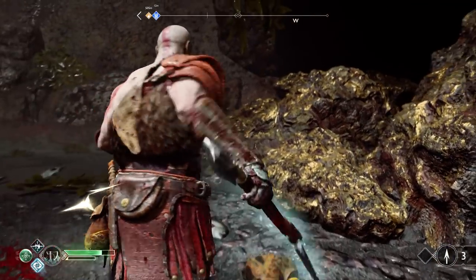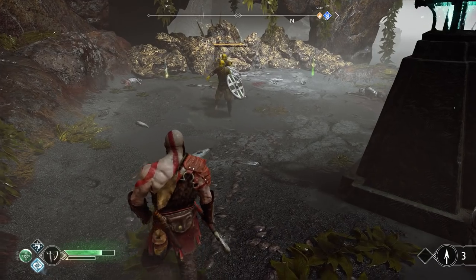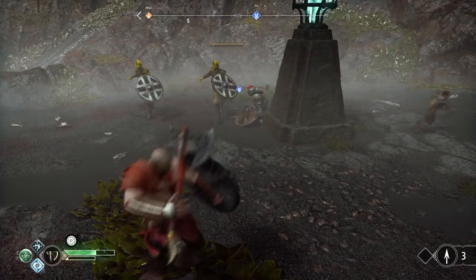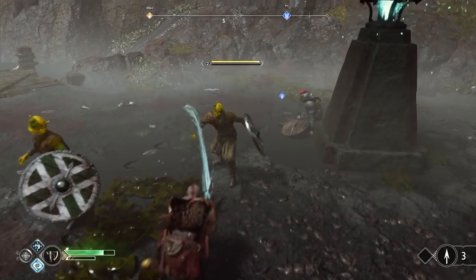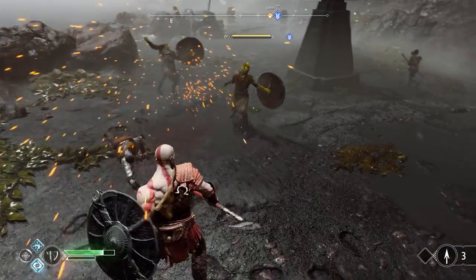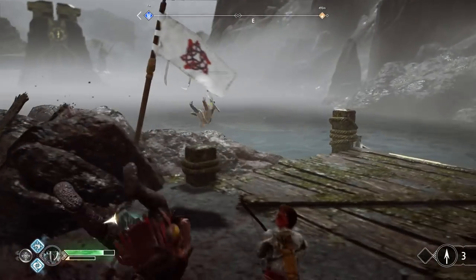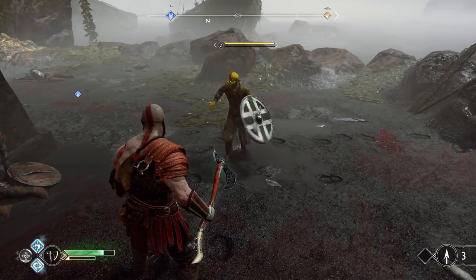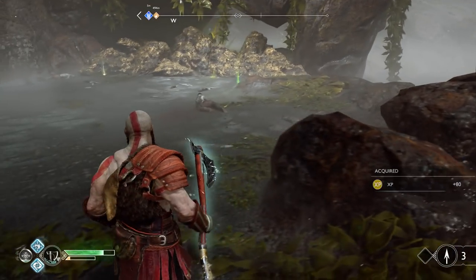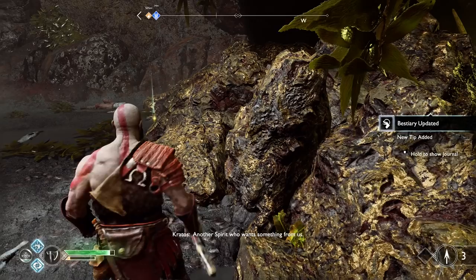Shield enemies can be a pain — the only reliable way through their shields is to parry. I keep the last one off his feet so he can't raise his shield again, and finish him off. A spirit appears — Kratos says sarcastically 'another spirit who wants something from us, how unexpected.' Nightmares also spawn, which Atreus flags and Kratos handles.